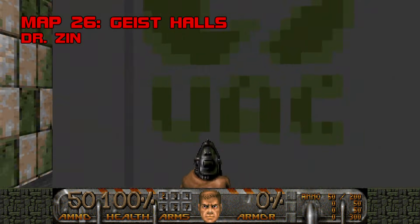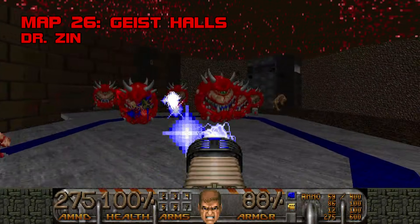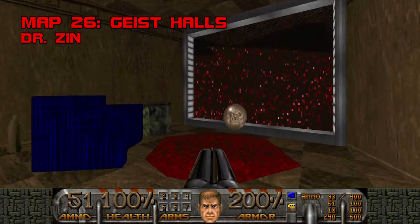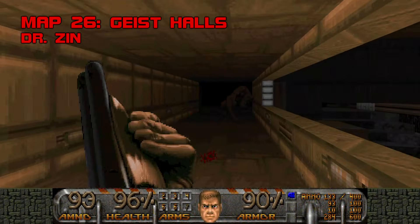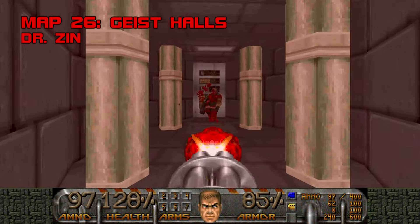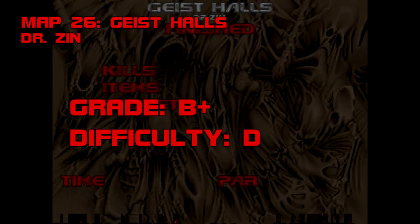Map 26: Geist Halls. Hey, that's Pink Floyd. Geist Halls is very progressive rock — a long, space-themed level with relatively little substance despite its excellent production quality. Its setting is cool, if a bit inexplicable, with some great secrets and a ubiquitous aura of mystery. Doc Zinn spins a good yarn, but he's a tad over-generous — case in point, the invulnerability you get right before the Cyberdemon finale. I could do without the mishmash of tiny rooms and hitscanners you cut through for the red key, but it's a minor quibble. Grade B+, difficulty D.